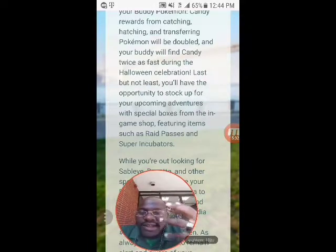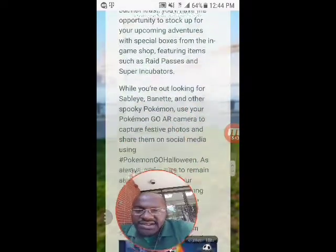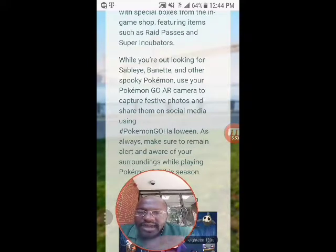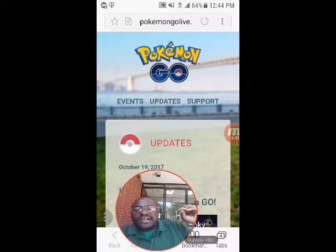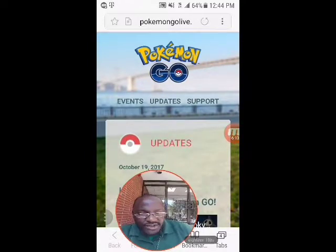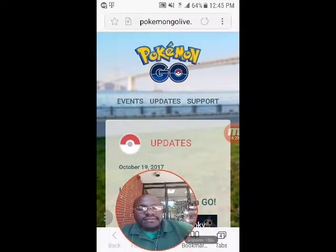I hope we get lucky eggs in those boxes - that would make sense. While you're out looking for Sableye, Banette and other spooky Pokemon, use the Pokemon Go AR camera to capture festive photos and share them on social media using hashtag PokemonGoHalloween. I give this event an 85 out of 100 - it's similar to last year when we got baby Pokemon first and then gen 2 gradually, but now it's gen 3 ghost types first, then gradually the other gen 3 Pokemon.